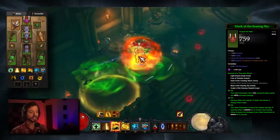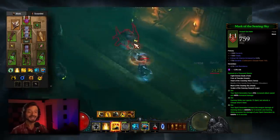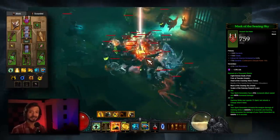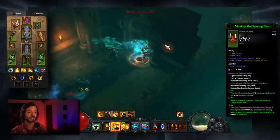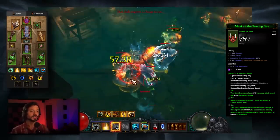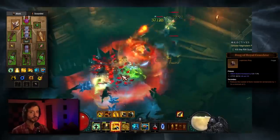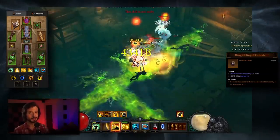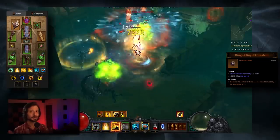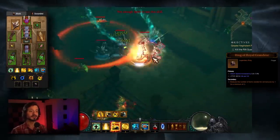The six-piece bonus: your Spirit Generators increase the weapon damage of Dashing Strike to 60,000% for six seconds, and Dashing Strike increases the damage of your Spirit Generators by 60,000% for six seconds. We're not concerned with Dashing Strike other than using it to buff our Spirit Generators. We'll benefit from the six-piece bonus by equipping five pieces plus a Ring of Royal Grandeur in our cube. The Ring of Royal Grandeur can only be acquired via bounty bags — Act 1 and Act 4. Act 4 can have the bounty bag items of any other act, so if you are specifically farming for a Ring of Royal Grandeur, do Act 1 bounties to increase your odds.